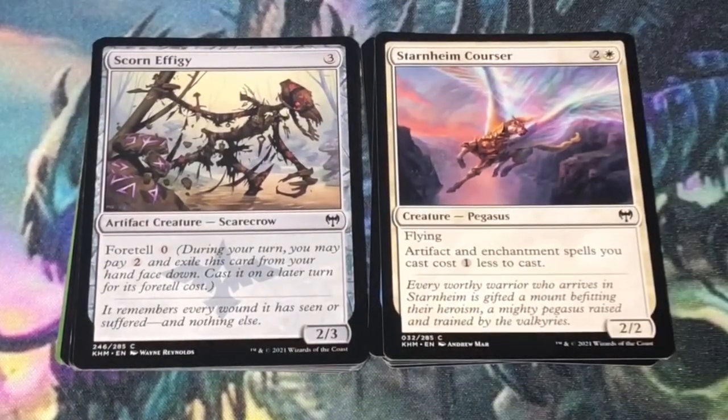Scorn Effigy — 3 generic mana. Artifact creature scarecrow at 2/3. Has foretell cost for 0. I haven't found a deck where I felt really good playing this card.